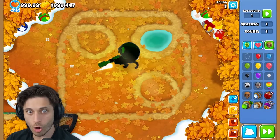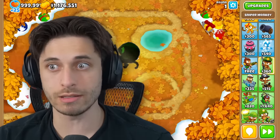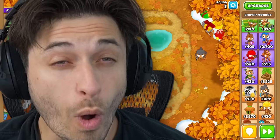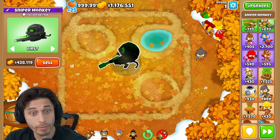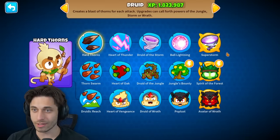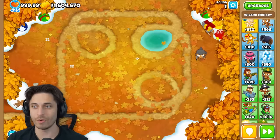Oh my gosh! Dude, I'm sending an insane amount of BADs and it pops them instantly. Alright, let's send a dummy boss and see what happens. Oh my gosh — we're already at a hundred billion pops and the dummy boss isn't even fully on the screen yet. These T6 towers are about to be cracked, I can already tell.